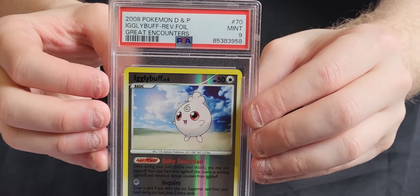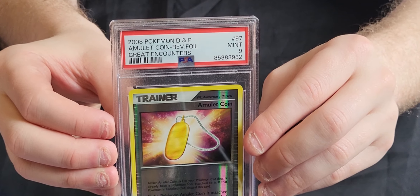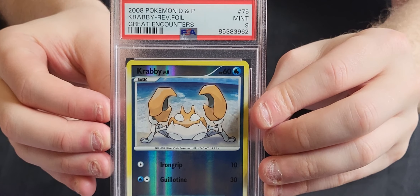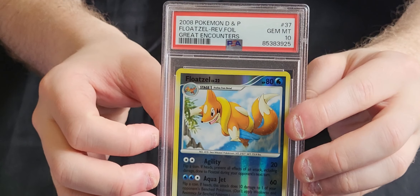We've got Igglybuff in a 9. A Kakuna in a 10. We've got Porygon 2 in an 8 - we're getting a lot of 8s across these Porygon 2 cards. We've got an Amulet Coin Trainer in a 9. A Koffing in a 9. A Krabby in a 9. We've got Illumise in a 10. We've got Glameow in a 10. A Luvdisc in a 9. And we've got a Reverse Holo Float Stone in a 10.